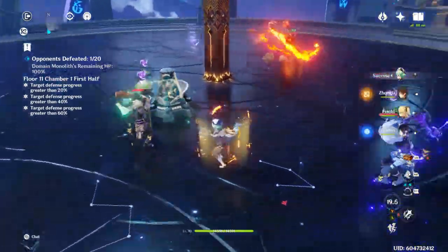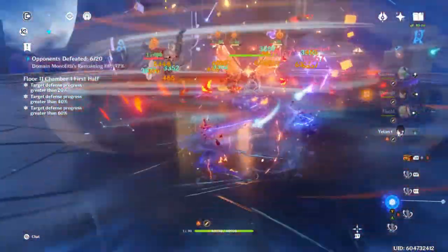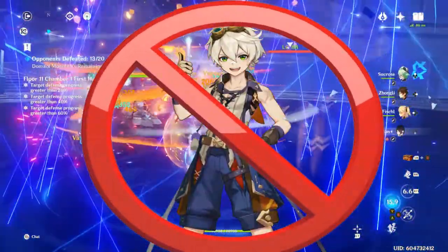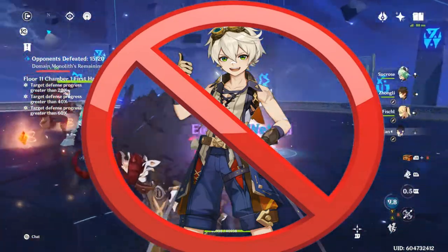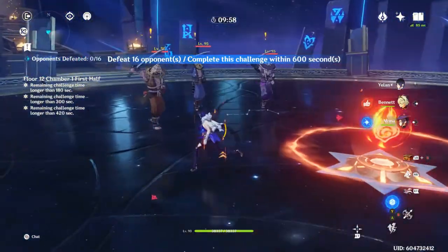Now that you've got the basics down, let's learn how to bring Yelan to her maximum potential using party buffs. The first thing I'll mention is that Bennett is actually completely useless for Yelan, and I'll do some examples of why in a second. Bennett uses attack percentage, and it's completely useless for her.